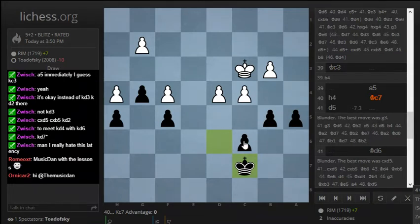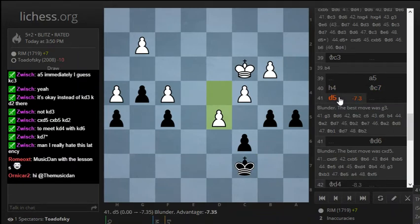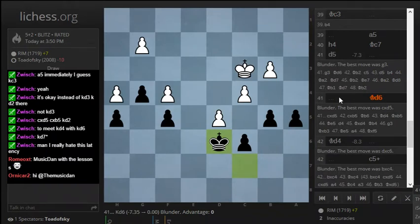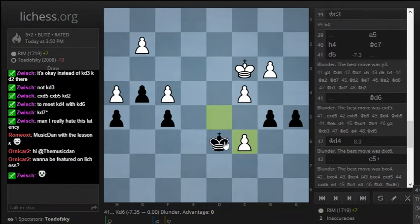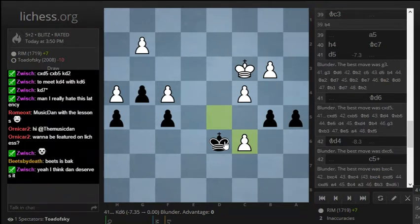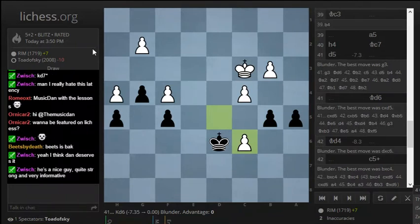Hey Ornikar — just learning a pawn endgame here. The way the game proceeded was H4, king C7, D5 — my opponent made this huge blunder. I played an okay-ish move. I guess this actually is enough of a blunder to equalize the position again. The best move here was D take C6 — I guess that's because it's just obviously drawn or something. Being featured — I read that when you put LHS.org in your stream title, it gets highlighted in the upper left-hand corner. I'll definitely think about that and get back to you.